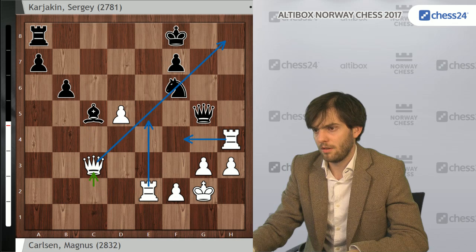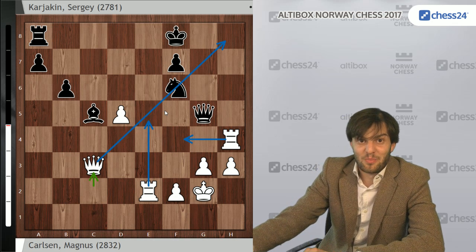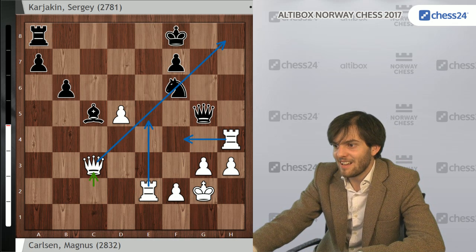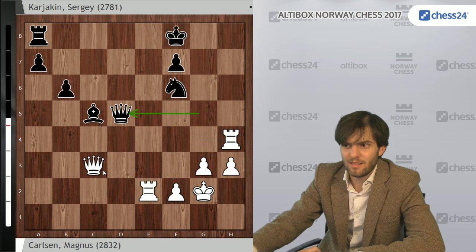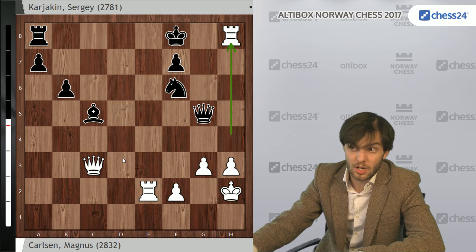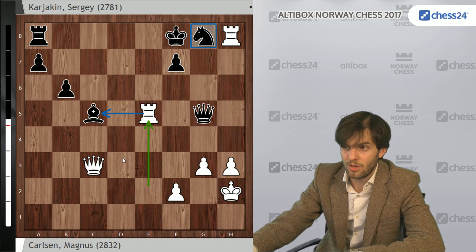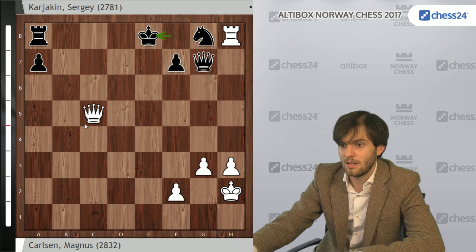Karjakin fought for a very, very long time and finally made a losing mistake, surprisingly. First of all, it was probably not possible to take on d5 with check, which is the first thing that comes to mind, because Kh2, Qg5, Rh8, Ng8, Re5 threatening to take on c5, Qg7, takes, takes, takes, Ke8, Qc6 picking up the rook. And after Ke7, the calm move Re4-g4 — with the queen here and the rook here, it's simply not possible for Black to survive.